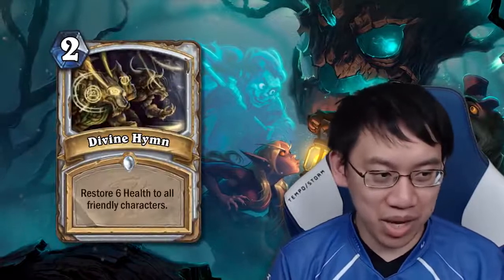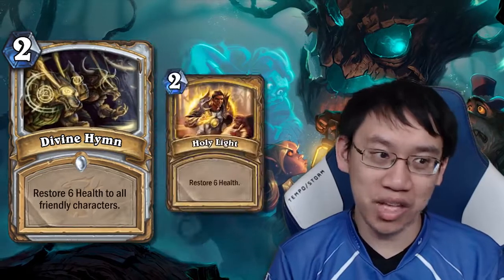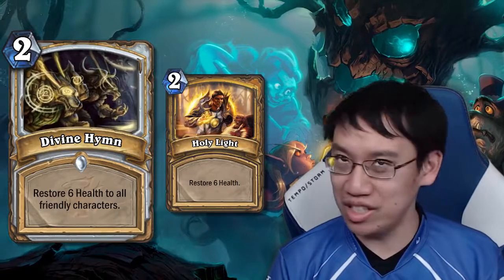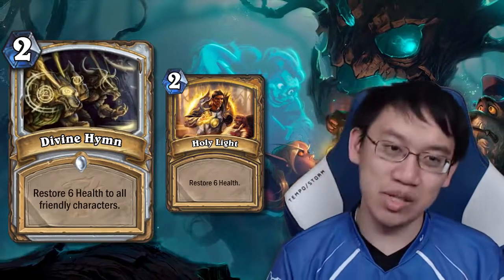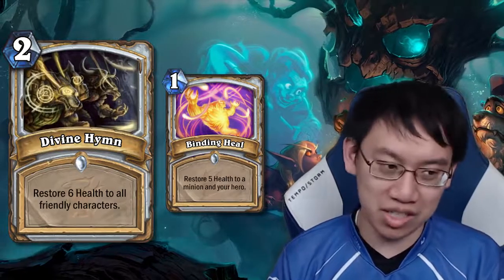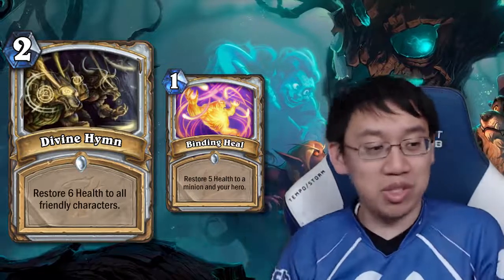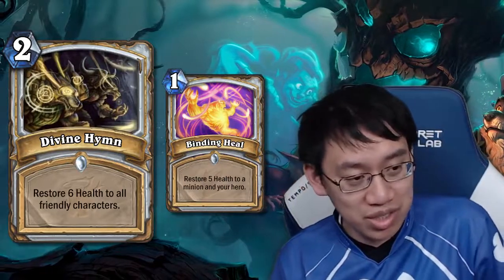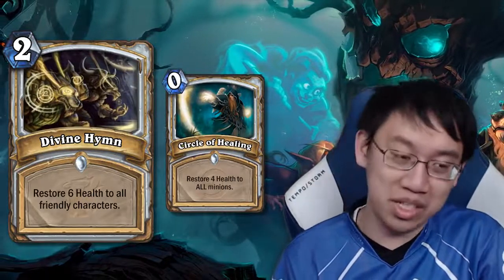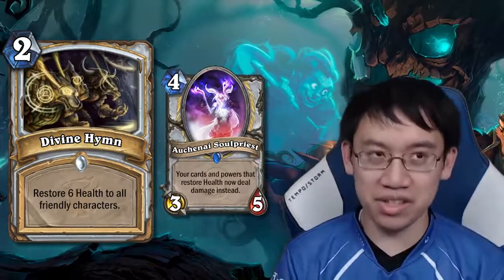Priest gets Divine Hymn: 2 mana, restore 6 health to all friendly characters. It's power creep on Holy Light, which is fine because Holy Light was terrible. My big reservation is that Binding Heal doesn't see any play, and Binding Heal for half the cost restores 5 to a friendly minion and 5 to yourself. Circle of Healing costs 2 fewer and heals everything for 4 — or deals 4 to everything with Auchenai Soulpriest, which Divine Hymn can't do. This card is overrated — it's kind of just a win-more card.